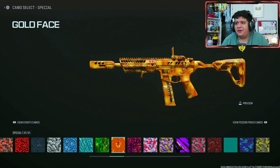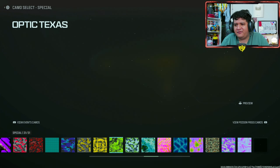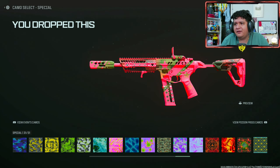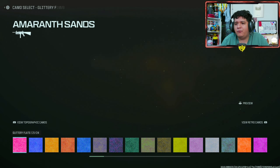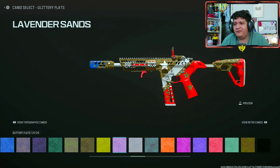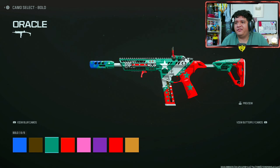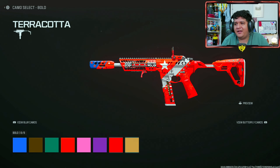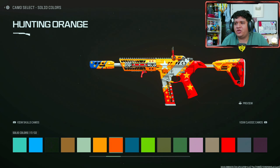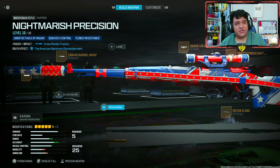The CDL camos have multiple shades of colors, so with the star and the blueprint design you're going to have very different styles you can interpret for yourself. Glittery Flats looks really great on this blueprint — keep in mind Glittery Flats camos are pretty fire. Bold camos are the same case, you can make some very unique designs. Solid color camos also let you change it up really well, so with regular camos you can have a lot of customization.